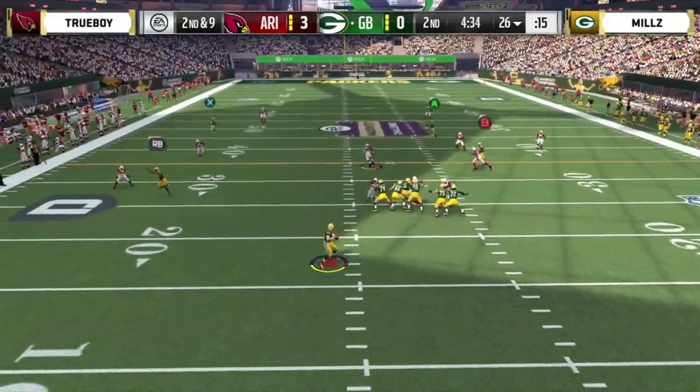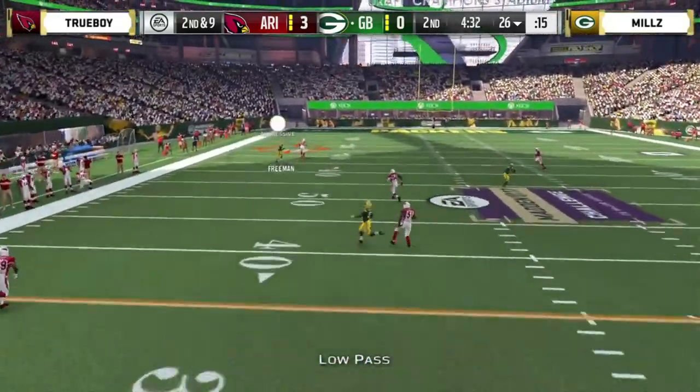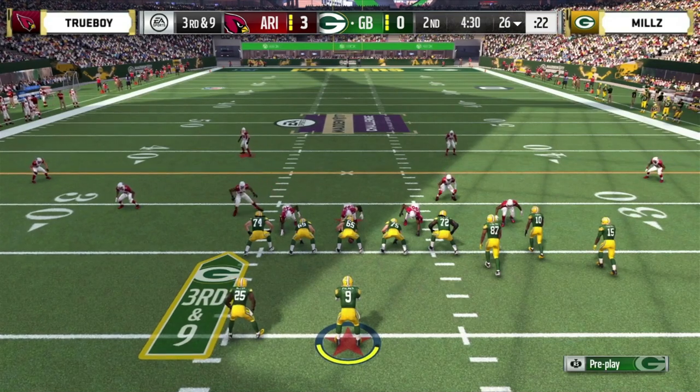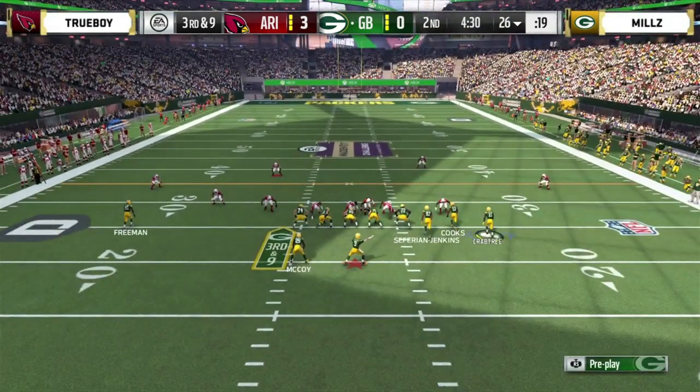Full motion from Crabtree. Looking downfield, one-on-one coverage. Freeman cannot get it away from Harrison Smith. Good job by Smith on defense. Trueboy said he didn't like his draft, but right there Harrison Smith — one of his top five players — makes a huge play in the secondary breaking up that play.